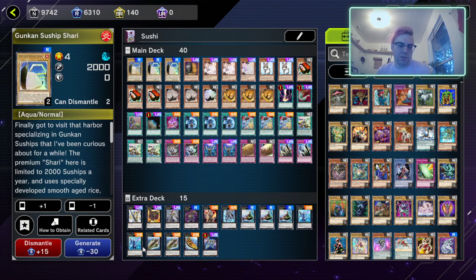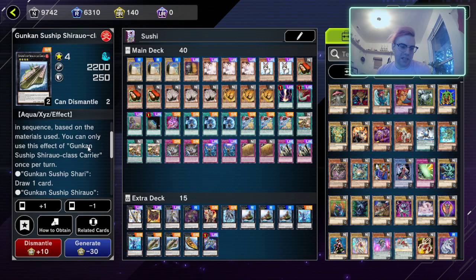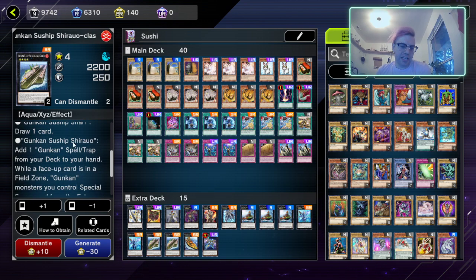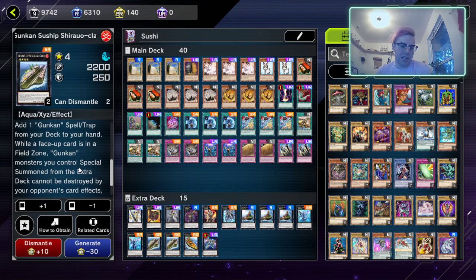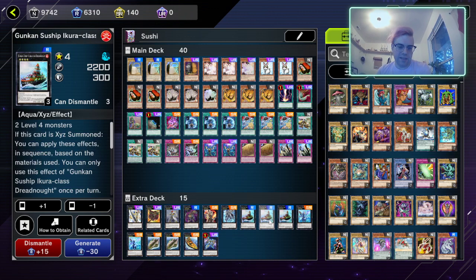Next we have Gunkan Sunship Shura-class Carrier, used alongside the previous card. When it's XYZ summoned you apply effects in sequence — once per turn. When it has the vanilla Sunship as material you draw a card, and when it has Shiro as material you can add a Gunkan fellow trap from your deck to your hand. While face-up cards are in the field zone, Gunkan monsters you control special summoned from the extra deck cannot be destroyed by opponent's card effects and gain attack equal to their defense — making this one 2500 and the bigger one 3400.